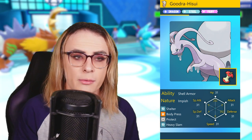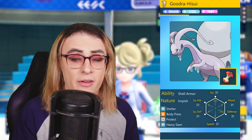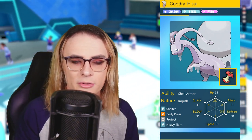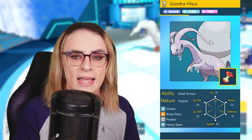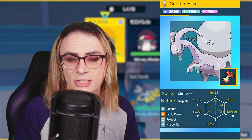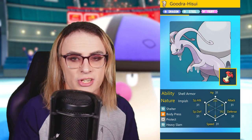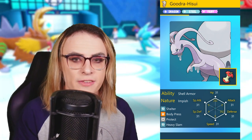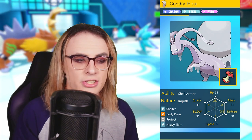Let's start off with the mon of the hour: Hisuian Goodra. We're going with Terra Fairy, Shell Armor, with Shelter, Body Press, Protect, and Heavy Slam. Just like with Archaludon, we have a massive special defense stat — Archaludon with Assault Vest essentially hits not much over what we're hitting with Goodra despite the uninvestment. So we have an incredible special wall that can take advantage of the plus two defenses Shelter provides, as well as Body Press support, essentially turning this into another Fairy Body Press machine like Registeel or Archaludon. In this case we don't have to worry about being crit from Pokemon like Urshifu, and with their Fighting STABs, they now get completely resisted post-Terra.